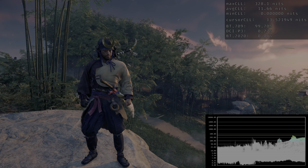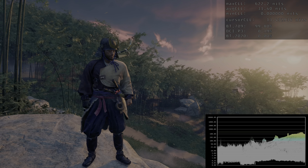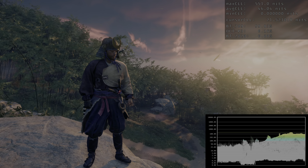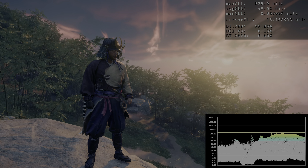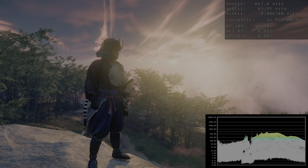Ghost of Tsushima is a game developed by Sucker Punch Productions and published by Sony in July 2020. Roughly a year later, in August 2021, they also released a PlayStation 5 version.